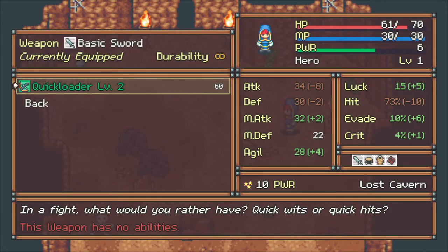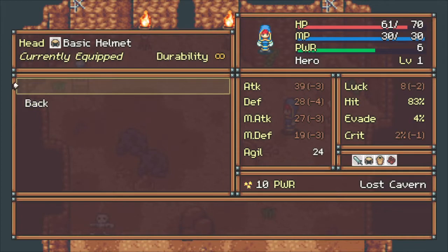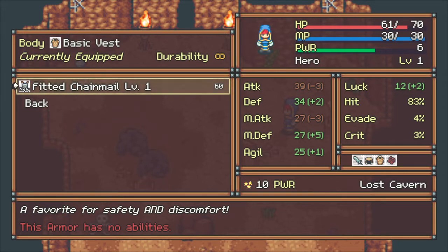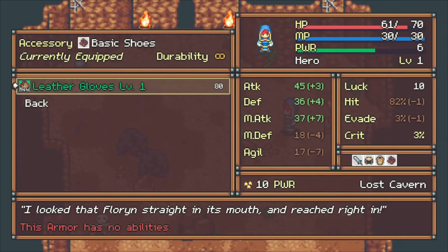If you look over on the right you can see it takes a negative eight to our attack and a negative two to our defense - really doesn't help us out there a lot. So let's skip over that. We got this chainmail - it increases our defense a little bit but not enough to drop our attack by three, I believe. Leather gloves with agility negative seven - yeah, I'm not really liking that either. But everything else goes up quite a bit actually.